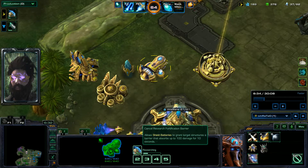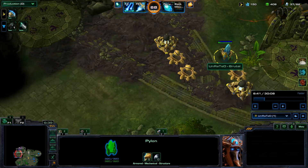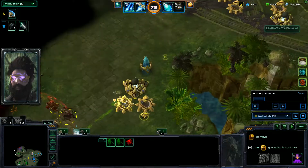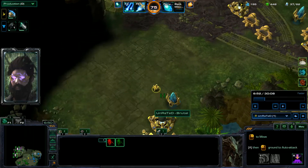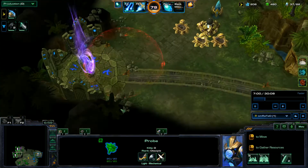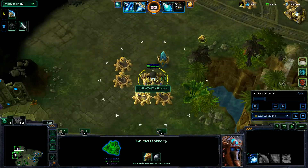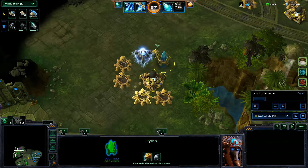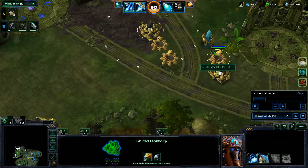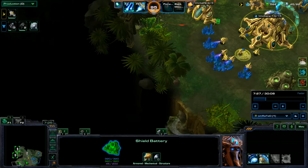Fortification Barrier allows shield batteries to grant target structures a barrier that absorbs up to 100 damage for 10 seconds. I'm throwing down a Pylon and then Photon Cannons to clear out the areas where the Harvesting Bots need to gather the Terezine from. As you can see: one shield battery, four Photon Cannons. I still like shield batteries a lot but later on I definitely do throw down a majority of Photon Cannons versus shield batteries.